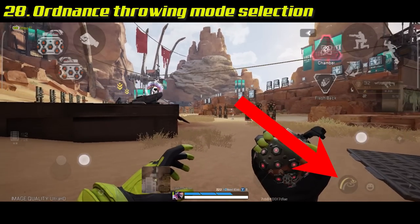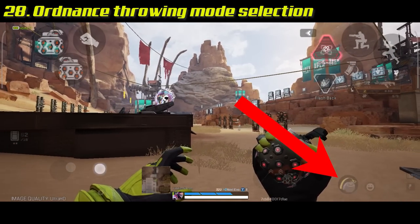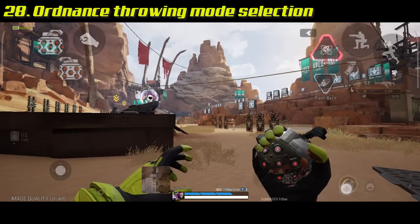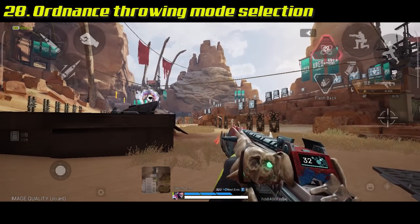This button changes the way you throw things like grenades, Arc Stars, and thermites. One setting is high and perfect for throwing a grenade over something; the other is low, basically dropping the grenade right next to you.